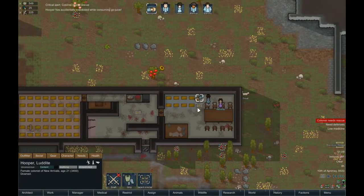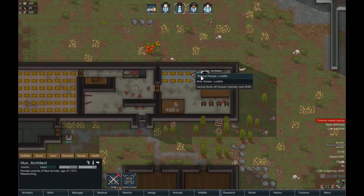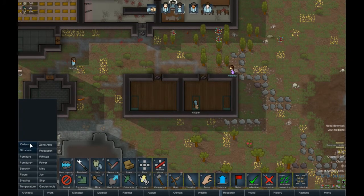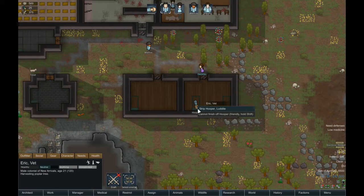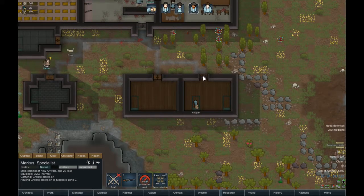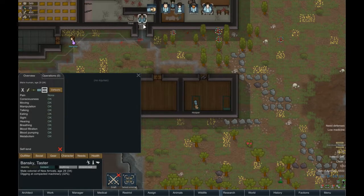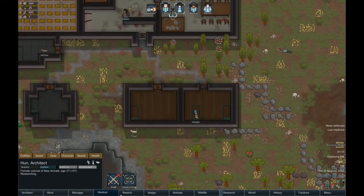Accidentally overdosed on consuming — you dumb, dumb, dumb. Who's my doctor? Oh good, it's Eric. What are you doing, Eric? There's nothing I can do. Hunt is researching — okay then, I didn't know I had her set up for researching.